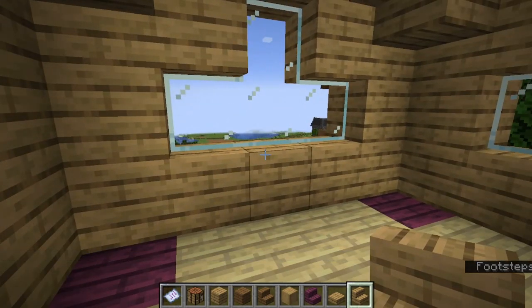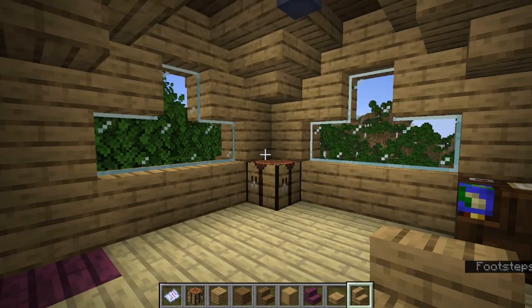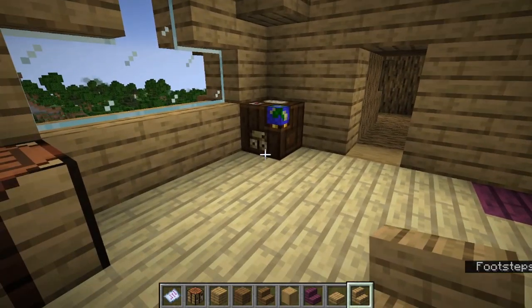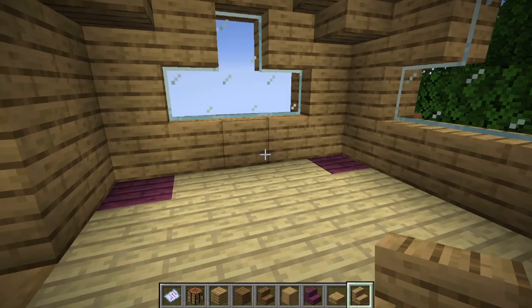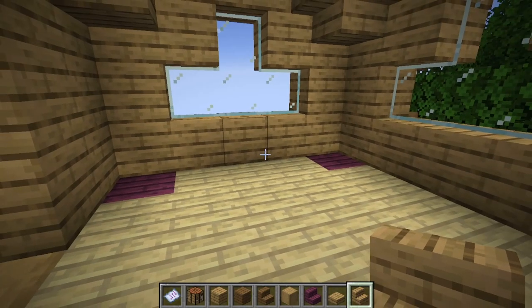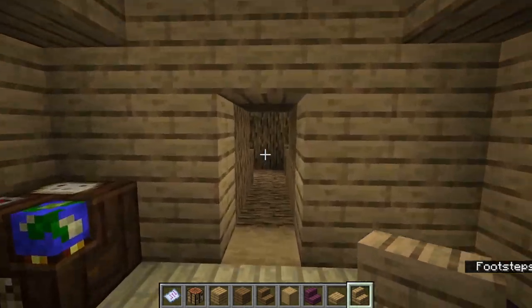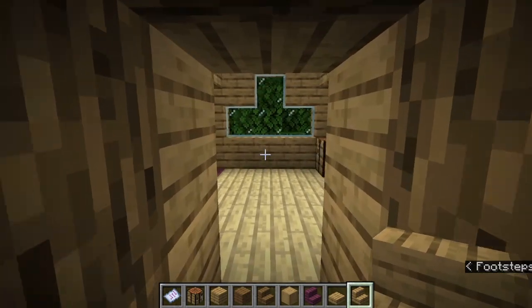Build up with your utilities, but I recommend holding off on storage in this one because it's kind of small — that's a disadvantage of a treehouse, it's typically very small. But if you place everything well enough you can end up with a cute little home, and you won't even have to do much for the interior because all your utilities already do that. A few flower pots placed on your bed and you have a little living space. Hold off on storage and enchanting — you probably won't have enough room in this area for that.